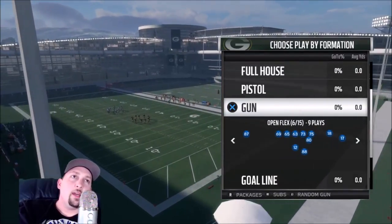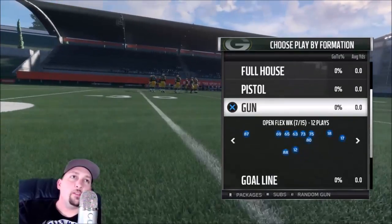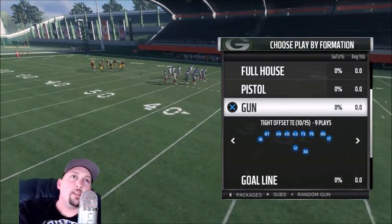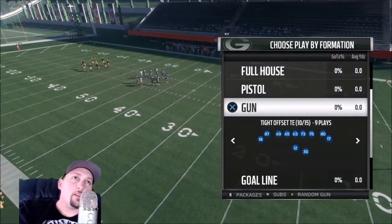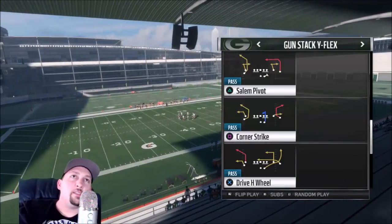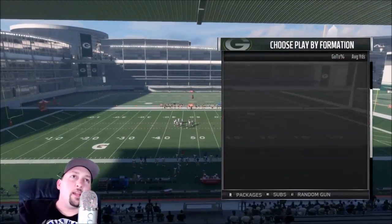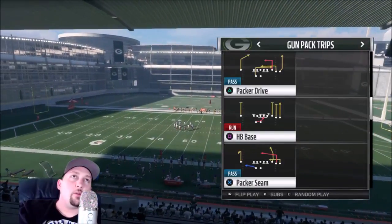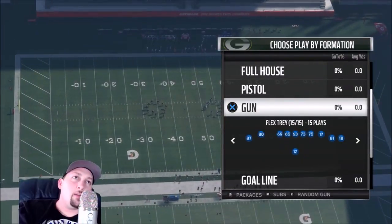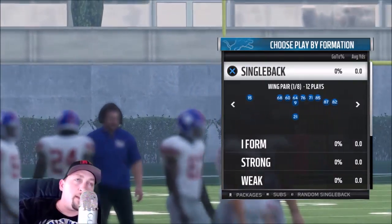The gun is where it's at in this playbook — it's a passing playbook and there are some really good gun formations. The Tray Offset is nice, the Bunch is nice, the Tight Offset Tight End is good, the Stack Y Flex is a newer formation with decent plays, and the Pack Trips is okay too. They have a lot of good gun formations, but since I'm a run-first person, this doesn't really do it for me.